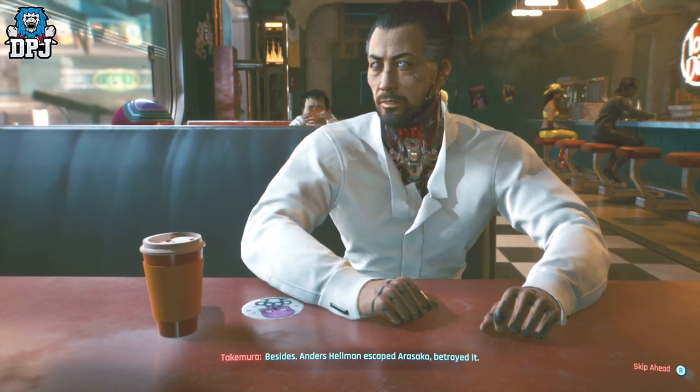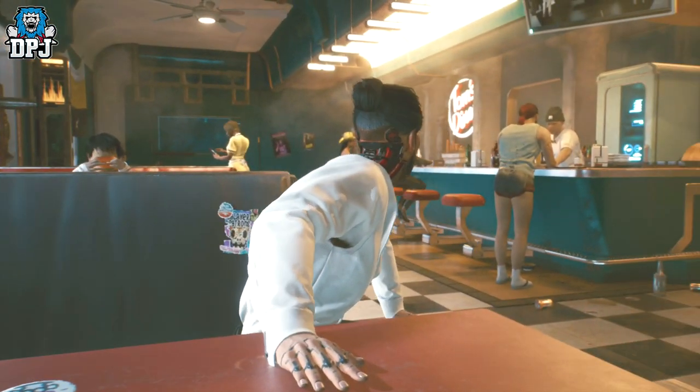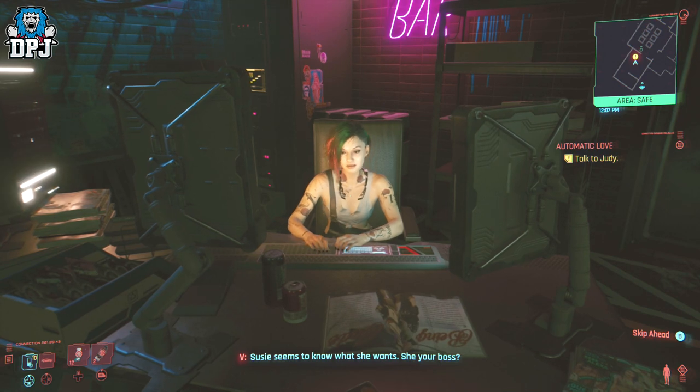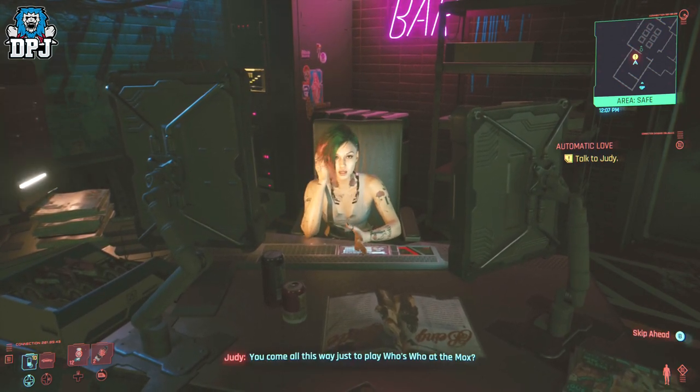This quest is called Automatic Love. Once done in the diner, you're then prompted to call Judy, and if you do, you then have to go and speak to her within Liz's bar. So head over there and speak with Judy.